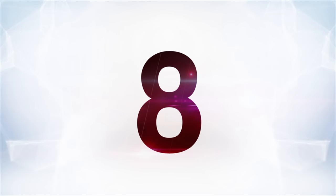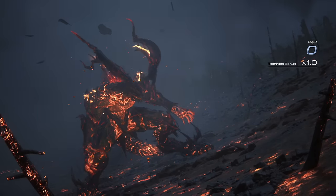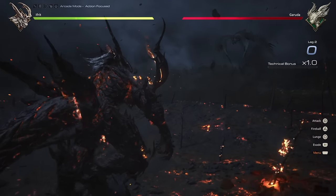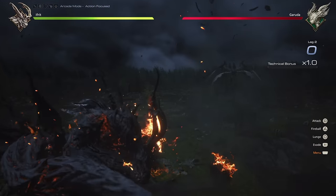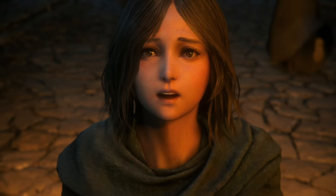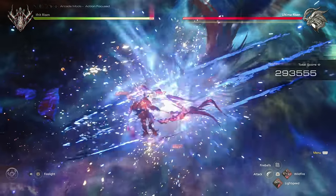At number eight is Final Fantasy XVI. This is a game with very good graphics, generally way above average. But if we want to highlight one thing, it's the Eikon battles — these things are totally insane. They've got these crazy, seamless transitions between cutscenes and combat. The monster designs are cool as hell. It just takes spectacle in video games to the next level. The game normally looks really good in cutscenes — it's just a lot more subtle, not always flashy like the Eikon battles.